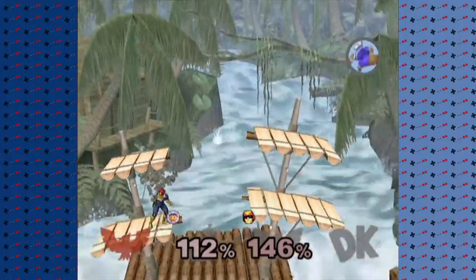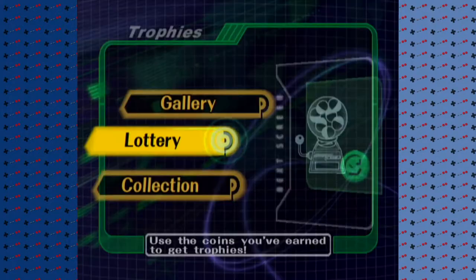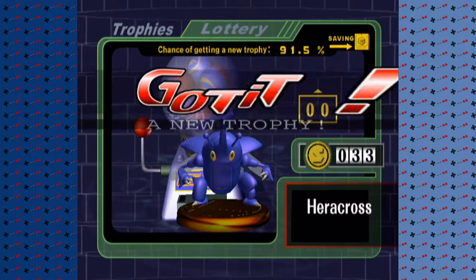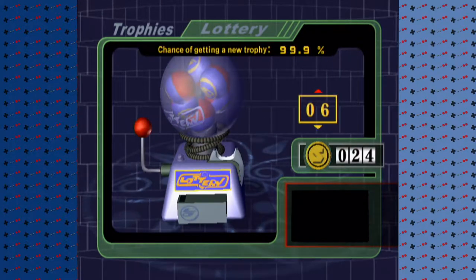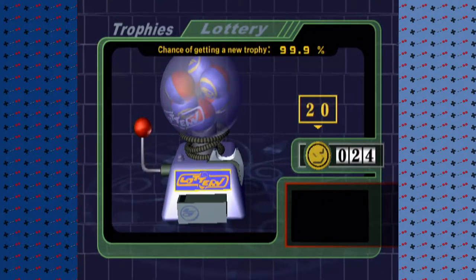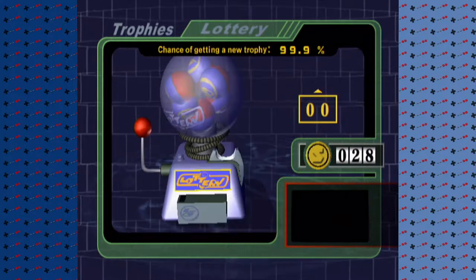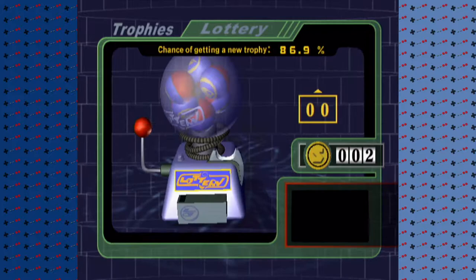Melee was the first one to introduce this mode, and they had the simplest one: Lottery. It's basically one of those capsule machines, but this one unlocks trophies. It also lets you put up to 20 coins for one capsule, and the more coins you put in, the higher chance of getting a new trophy. There isn't much to say about this one — it's a game of chance.